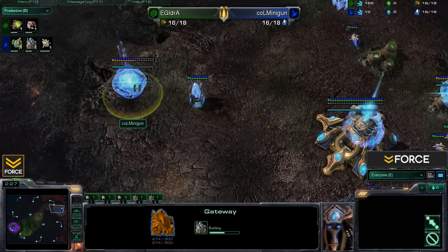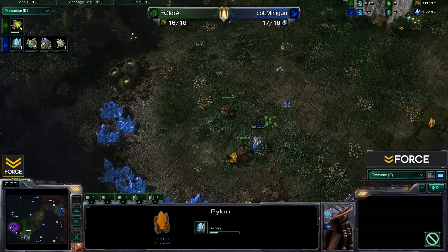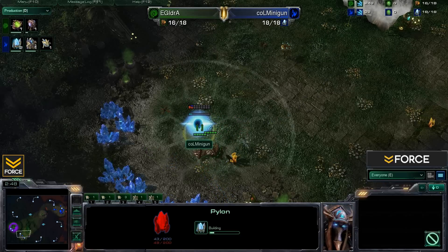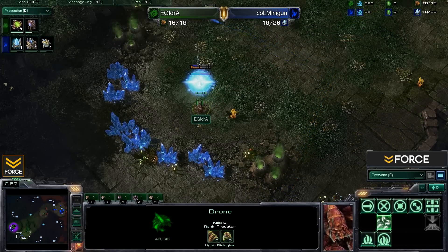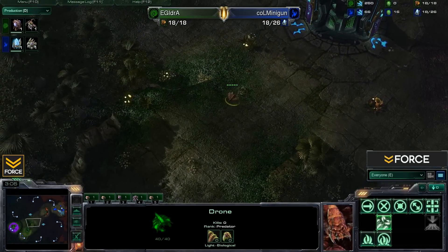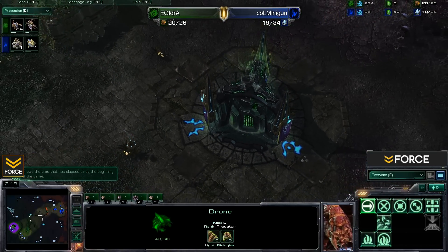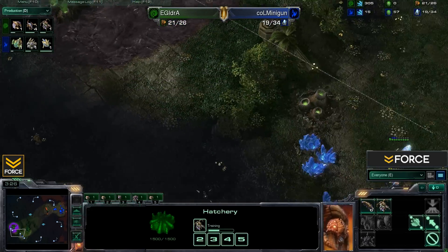iDra's overlord is heading straight towards Minigun's base. We can see Minigun's first gateway and first assimilator coming through, along with that pylon. Minigun does a little dancing with his workers, trying to prevent iDra's drone from scouting, but he doesn't manage to block it. iDra also sends a drone across the map for scouting information, moving past that cool doodad with cryptic writing in the center of the map.